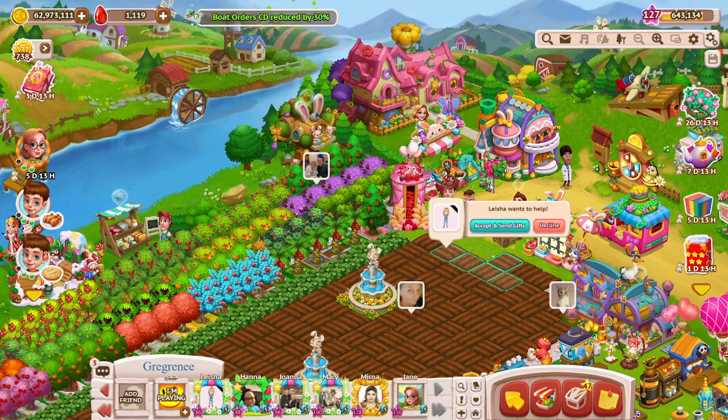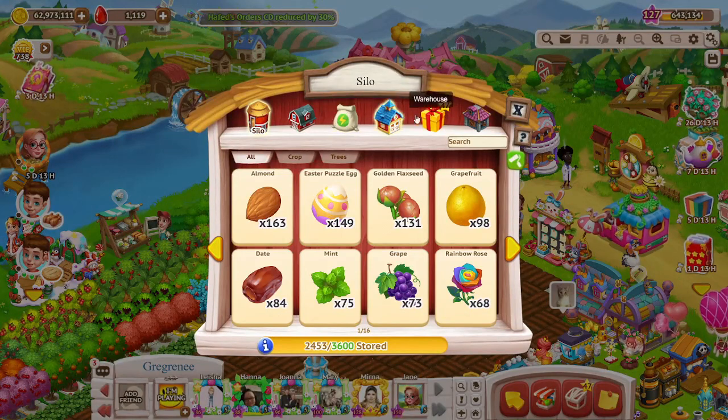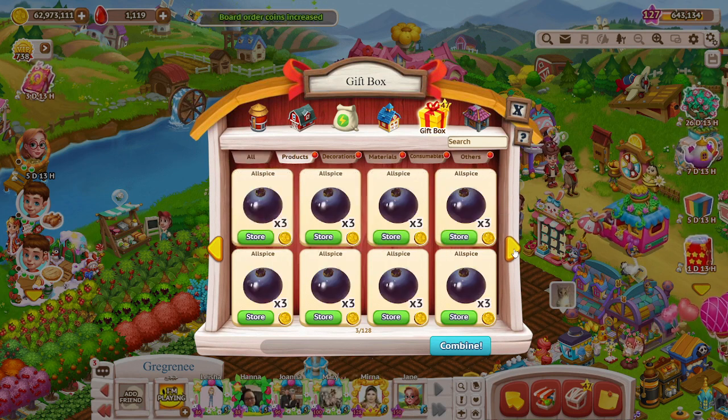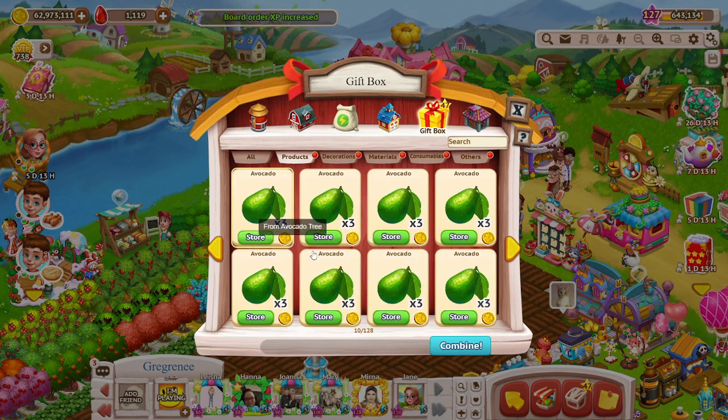She asked how do you pull it out of the inventory? I said go to your gift box, hit your inventory, then hit your products tab. So you hit your products tab, and these things say store.